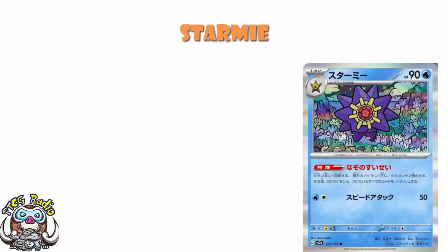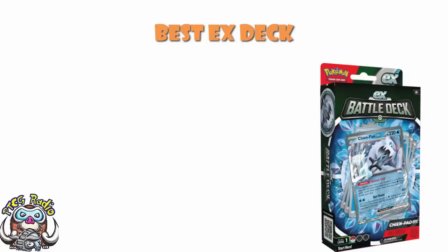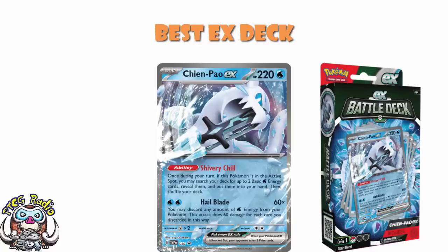There's something else that's been going on lately. The other day I showed you the Chen Pao EX deck. Chen Pao is a really, really good card. The ability, Shivery Chill, says once during your turn, if this Pokemon is your active Pokemon, you can search the deck for two basic energy and put them into your hand. And it doesn't say it's limited to once per turn overall - just once per turn per Chen Pao. So what you can do is your old favorite trick of just switching in and out the active, getting multiple Chen Pao into the active so that you can use this ability multiple times during your turn. Job's a good'un.